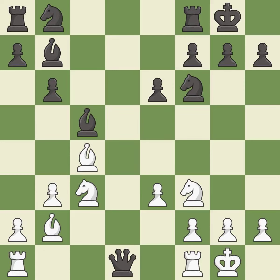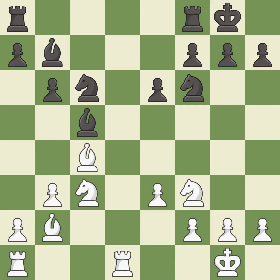This allows the opponent to take an open file with a rook — it is an inaccuracy. Takes back. This connects the rooks, which helps them coordinate together in the future. This moves the bishop to a better location, allowing it to control more squares. This fights against the opposing rook for the open file.